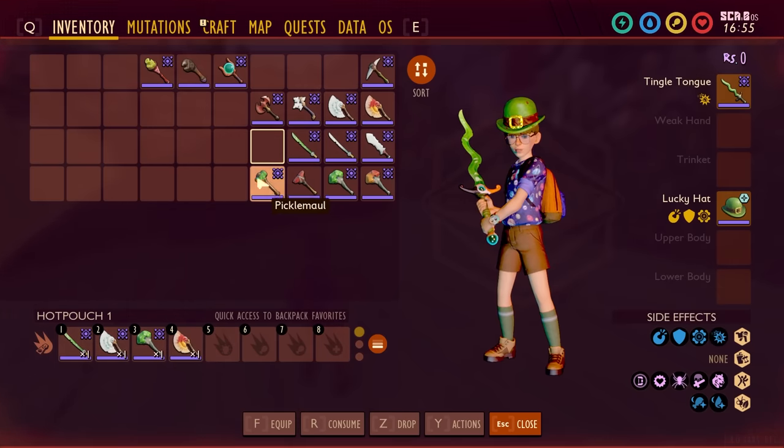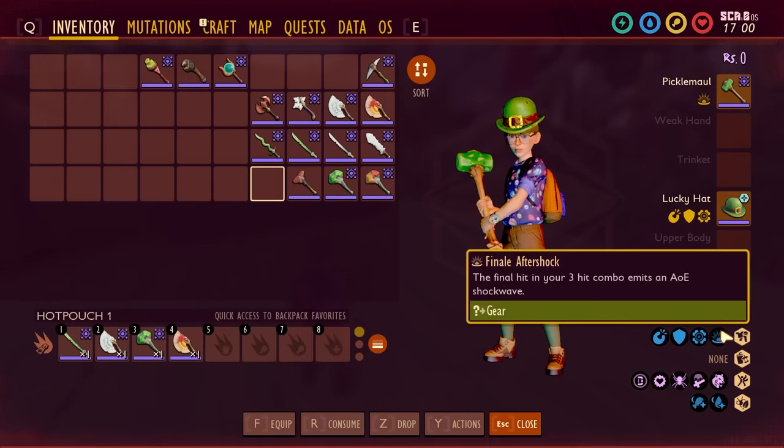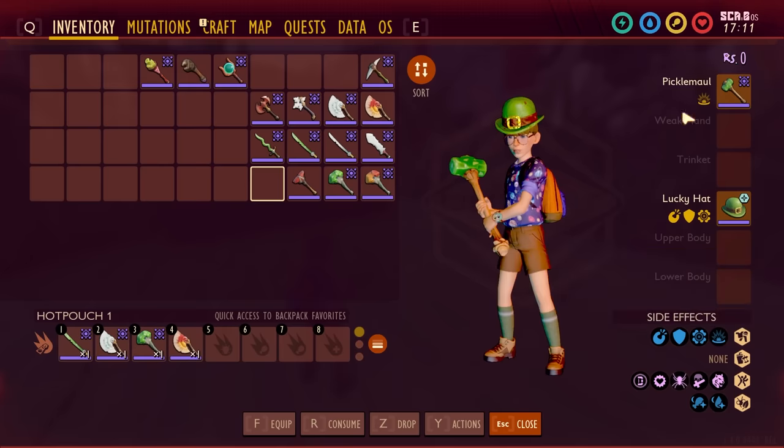Finally, the hammer or mace-style weapons — the Pickle Maul, the Wallapeno, and those — give you Finale Aftershock. On your third hit, you do an AoE shockwave, causing damage to anything around your character. So keep that in mind when using any of these new weapons unlocked through the remixing stations. Find whatever weapon works for you and make it your own.